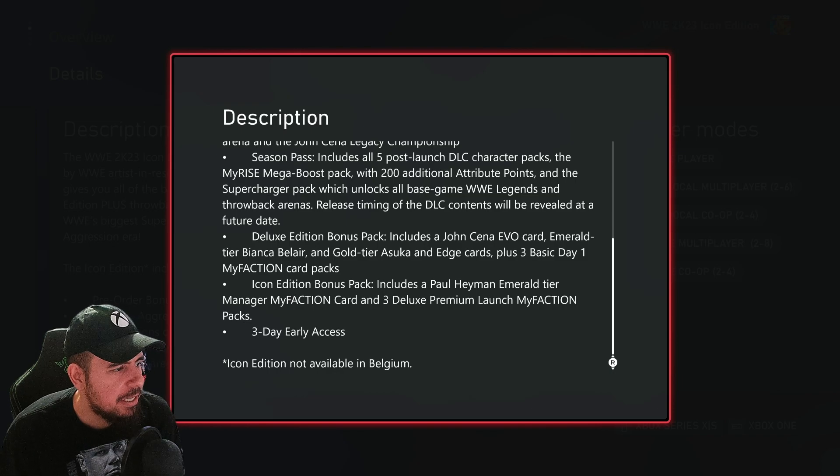The Deluxe Edition bonus pack lists John Cena in his evil character version, Emerald Tier Bianca Belair, Gold Tier Asuka, Edge cards, plus three basic Day 1 Faction card packs. The Icon Edition additionally includes Paul Heyman as an Emerald Tier Manager and three Deluxe Premium Launch Faction packs.